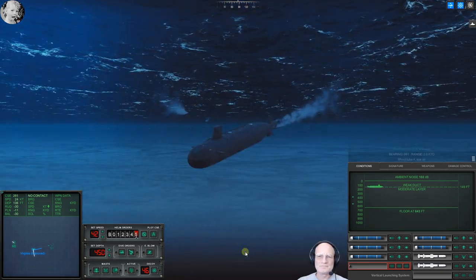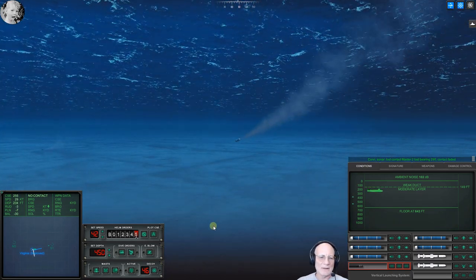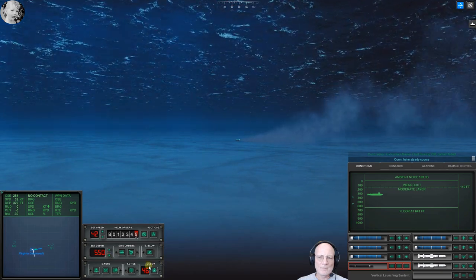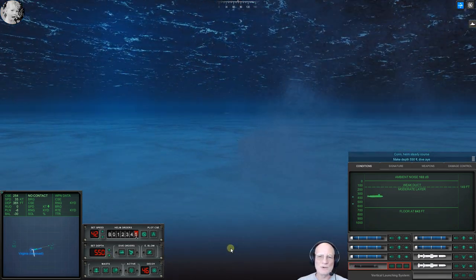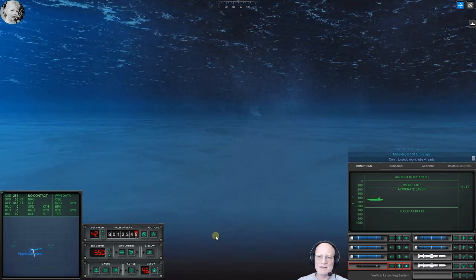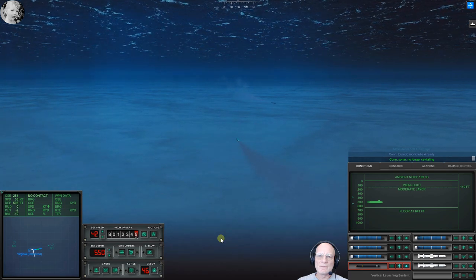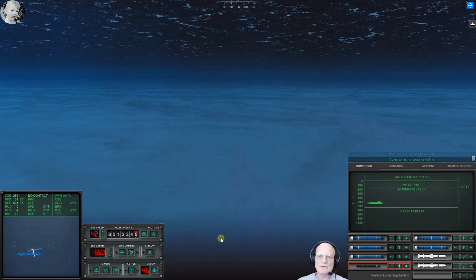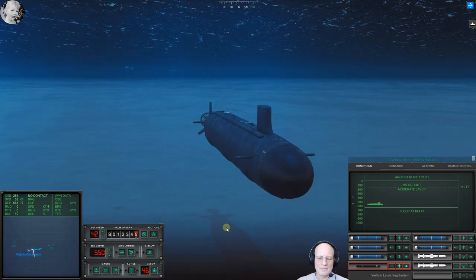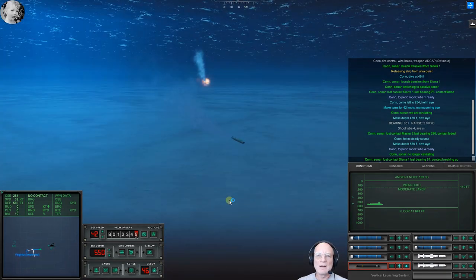It's just exciting. That didn't look like a very good decoy launch either. I think our torpedo is hot on the trail, which is what we're after. Make depth five five zero — give us as much room as we can safely use here. Con torpedo room tube four, ready. Is our torpedo turning? Yes — so it's hot on the trail. Con sonar lost contact, Sierra One, last bearing zero one, contact breaking up. We got a weapon. Here they come — con maneuvering making turns for forty-two knots. It's good being fast. And we're out.